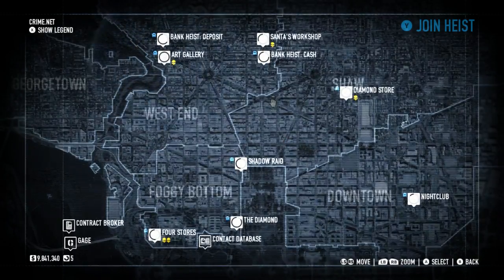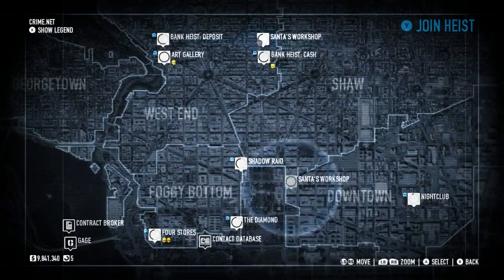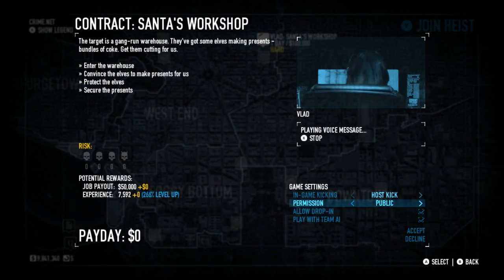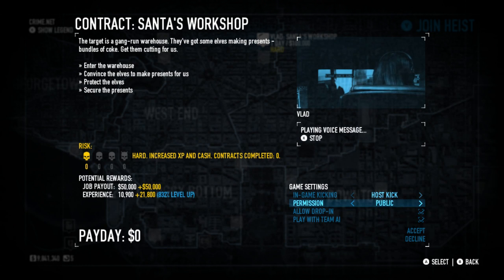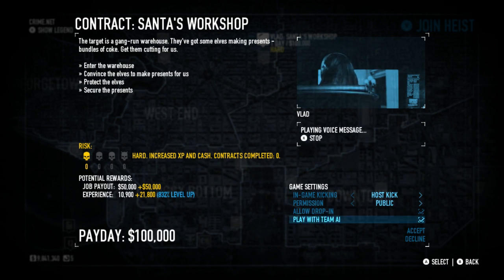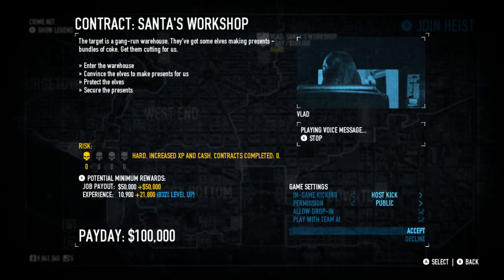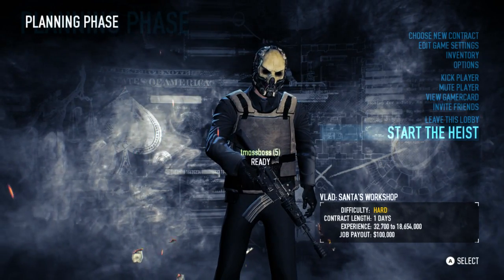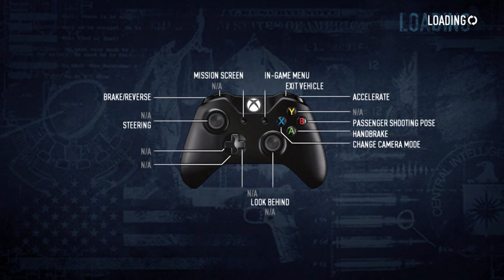I'm just gonna wait for something to pop up that I can actually do. Santa's Workshop on Hard — let's see what that is. I'll set it to public, though it doesn't even matter because nobody's probably gonna join. Even when I was playing before nobody joined — it was just me the whole time. I guess I'm just gonna have to play by myself. I don't know if other people on Xbox One are experiencing this.